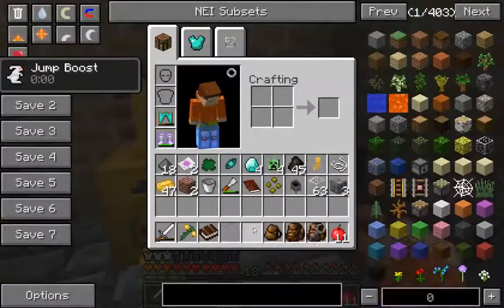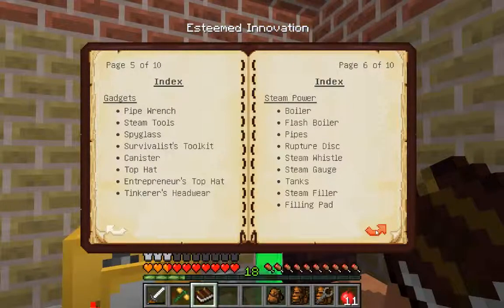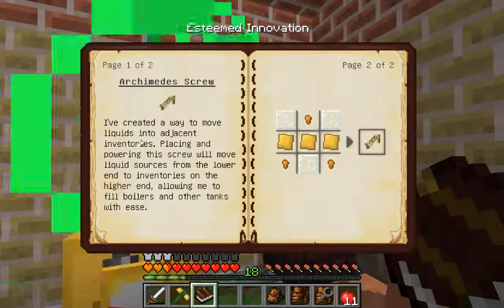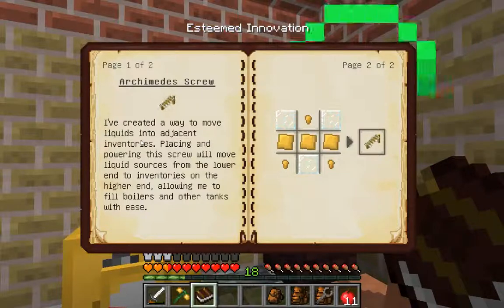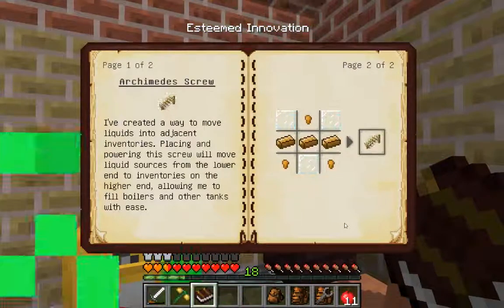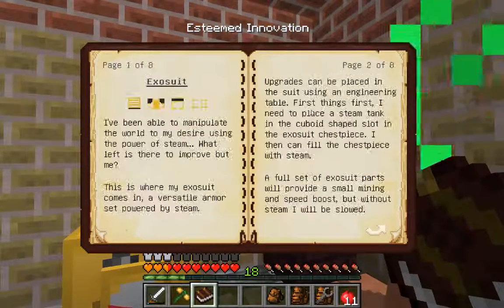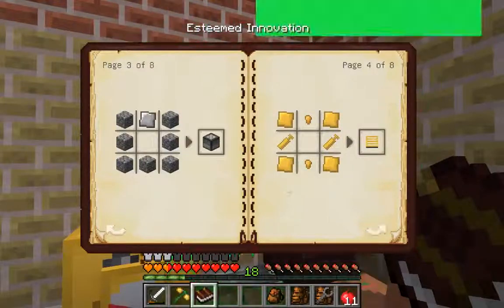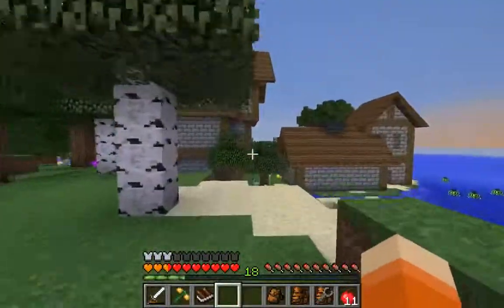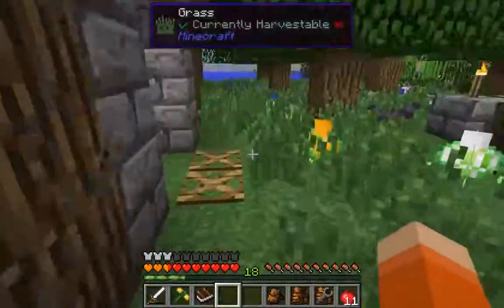I know there is a way to transport water using something called an Archimedes Screw. Placing and powering it will move liquid sources from the lower end onto the higher end, allowing you to fill boilers and other tanks. That must have to be from an actual tank. So if we did get an Aqueous Accumulator we could do that. But here's something I really want to get into — the EXO suit. So we need to make an engineering table, which will require some cobblestone.